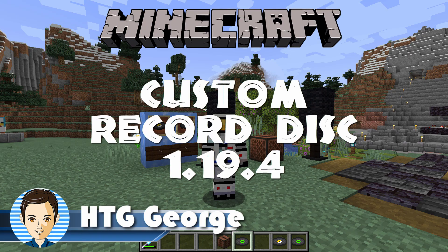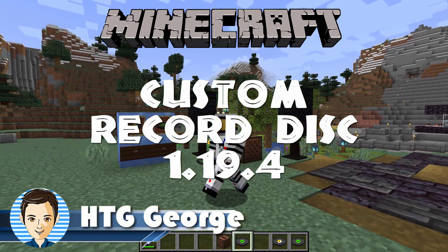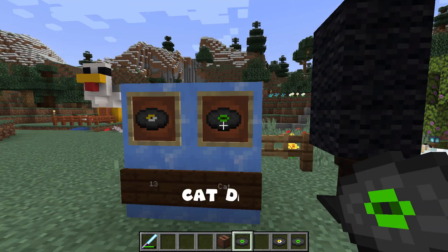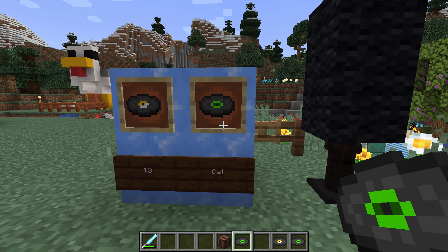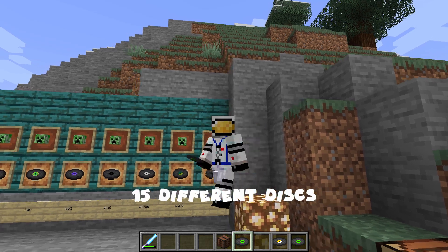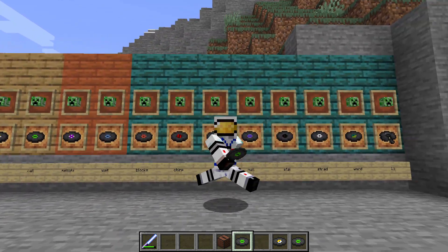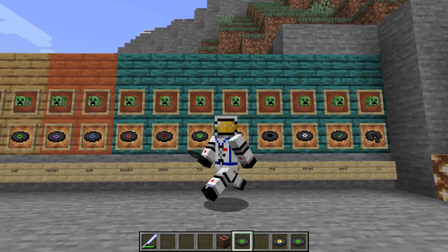Hi, George here. I'll be showing you how you can put custom music onto a Minecraft record disc and then play it in that jukebox right back there. I'll be using the cat disc which is easy to find in the game. Disc 13 and disc cat are both real easy - you can find them in Woodland Mansions and Treasure Chests, a lot of places like that. You'll come across these fairly regularly.